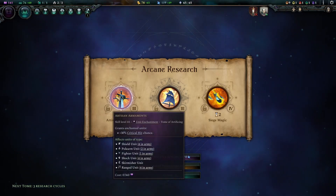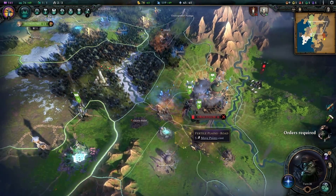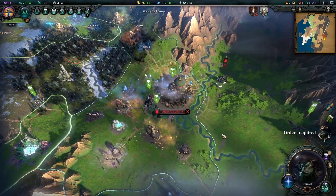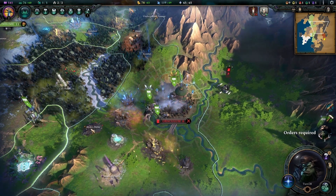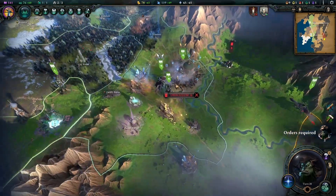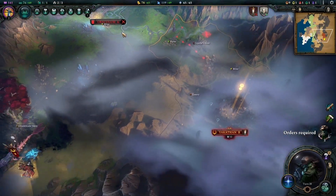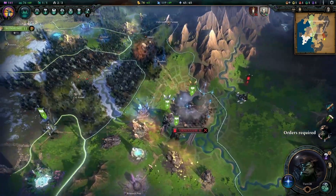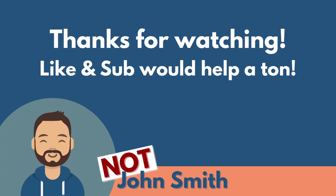I want to get Artisan Armaments now. I think we're going to end this episode here — we have now captured the Uraculum. I really thought we'd have a nice siege but since there were no defenders, never mind. We will have a nice showdown in the future, but probably not in the next episode. Thanks so much for watching — if you enjoy the content please consider subscribing, that would help a ton. Until next time, have a good one, bye bye!